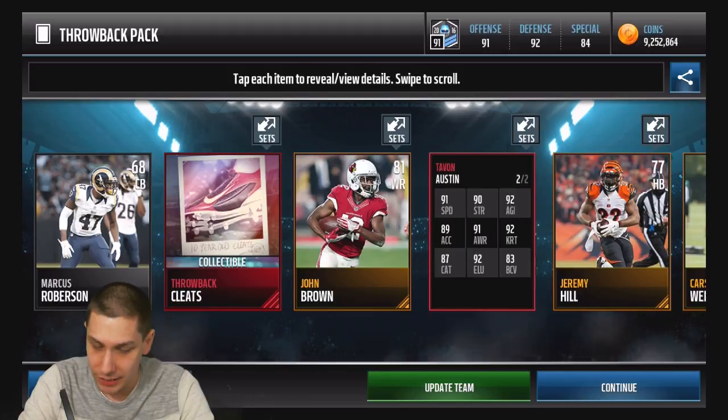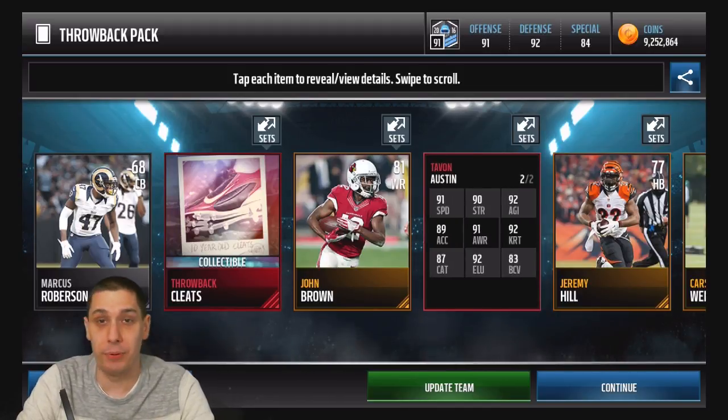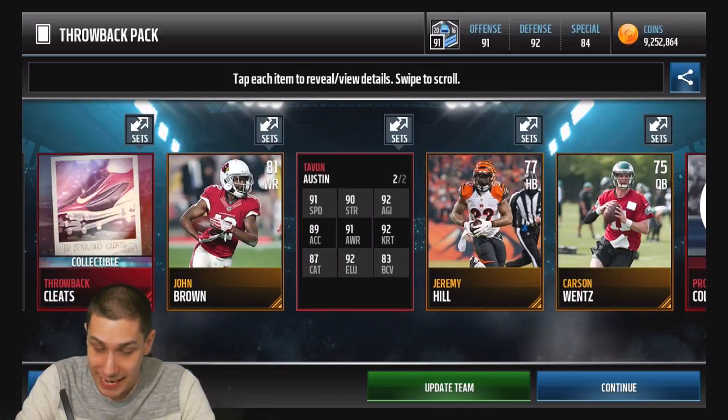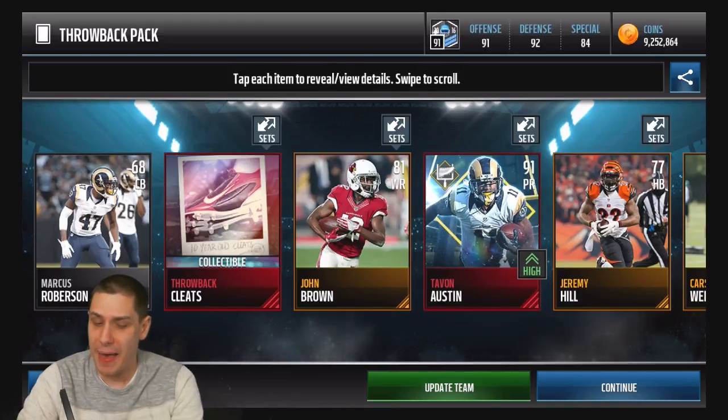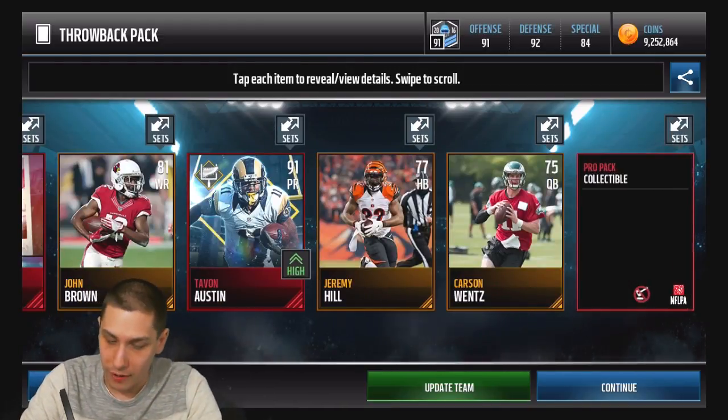We hit a 91 Tavon Austin — look at this card! Punt Returner, Specialist Edition. That's not a bad pull, man. 91 speed — that is a pretty nice pull, I'm very happy about that. And we also open up a random Pro Pack collectible and get a cleats as well. That's a fire pack, son! Let's go!